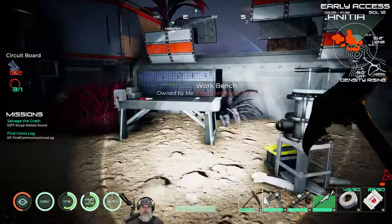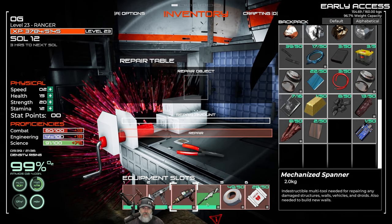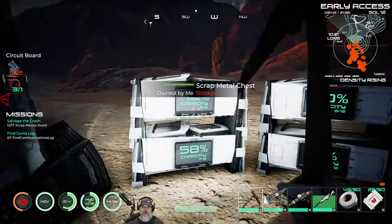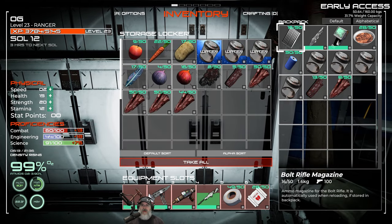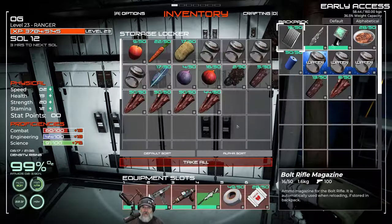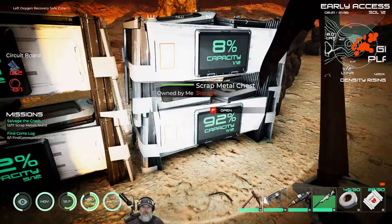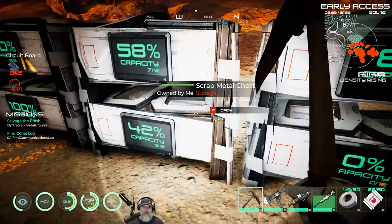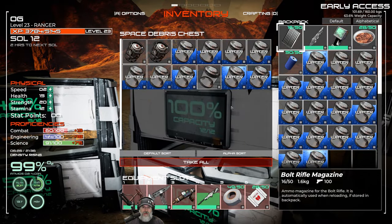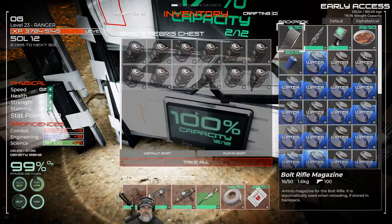Let's repair some stuff here while we're thinking about it. We forgot to consolidate our water — let's do that next and then we'll go get the gases. I have a bunch of water jars out here too. We got a lot of water — that's all from looting. These barrels we're going to need for gas.